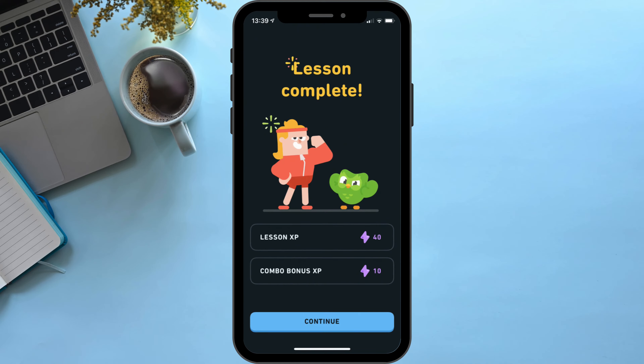However, if you complete the final lesson of the level while the boost is active, it can be as much as 50 XP: 20 XP for completing the lesson, plus 5 XP for a full combo bonus, multiplied by 2.